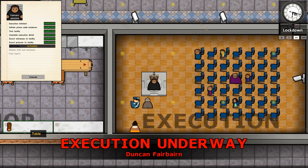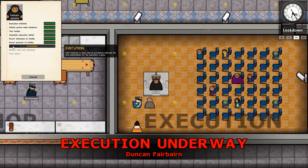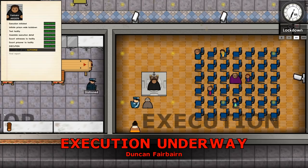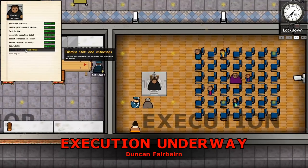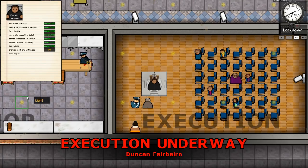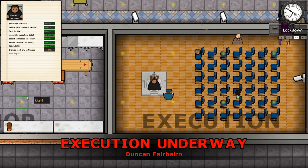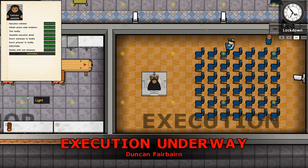And that's all the detail assembled - that's the witnesses, and the prisoner's been escorted to the facility. Prisoner Ferber 9 1 3 1 1 7 9. And that's it. Dismiss staff and authorised witnesses - and they leave. And he's left all alone.